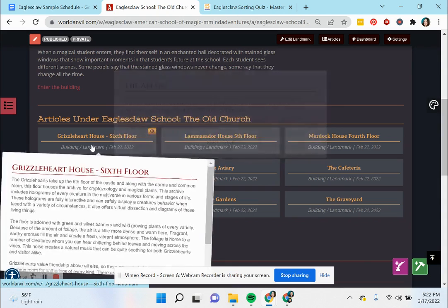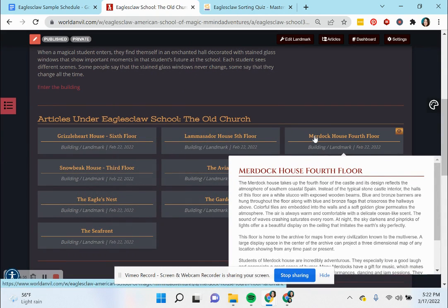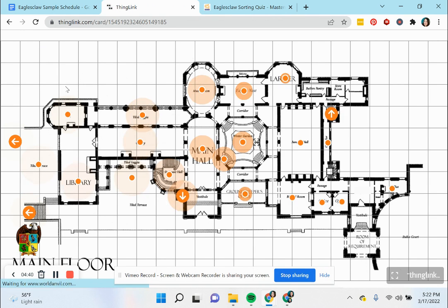Here are all the different landmarks and more information about the different houses and locations. They can also enter the building here. This is an interactive map — this is not going to be our final one, but you can at least get the idea of what they can do.